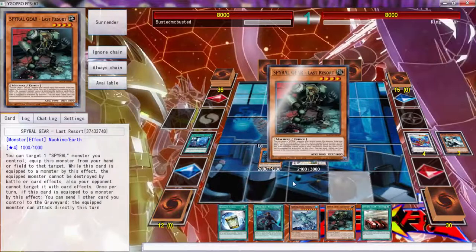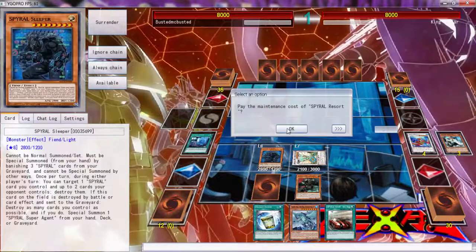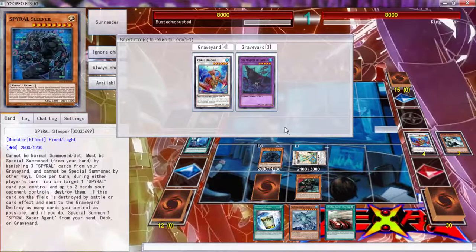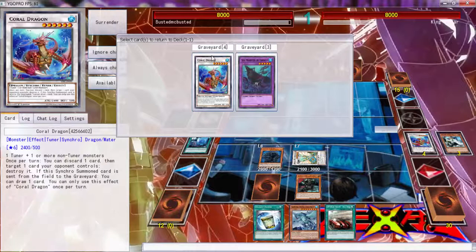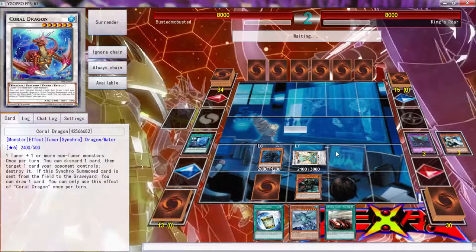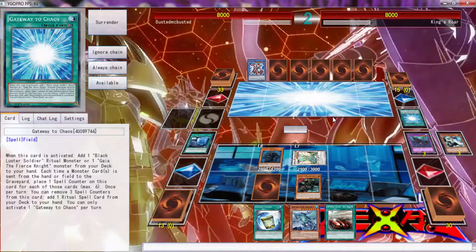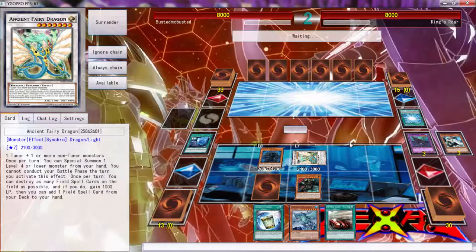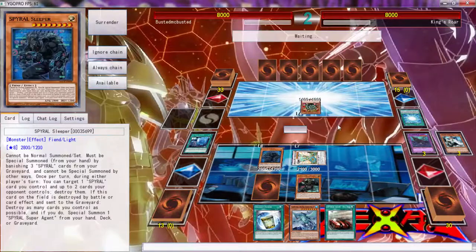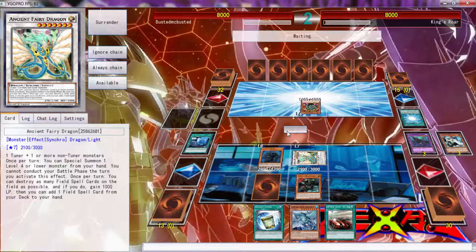We can equip Last Resort and set a bluff. Let's pay the cost to be the boss. We can't put Coral Dragon back because we still have Gofus. Let's see what our opponent can do. Gateway of Chaos - I don't care about that. You literally have to attack over my Sleeper. I have a Kaiju, he can't attack over anything so I'm not tripping - it's 3000, so nothing to worry about.